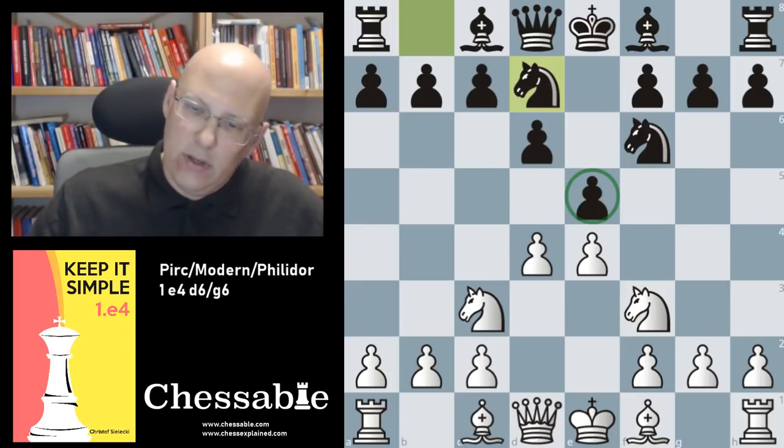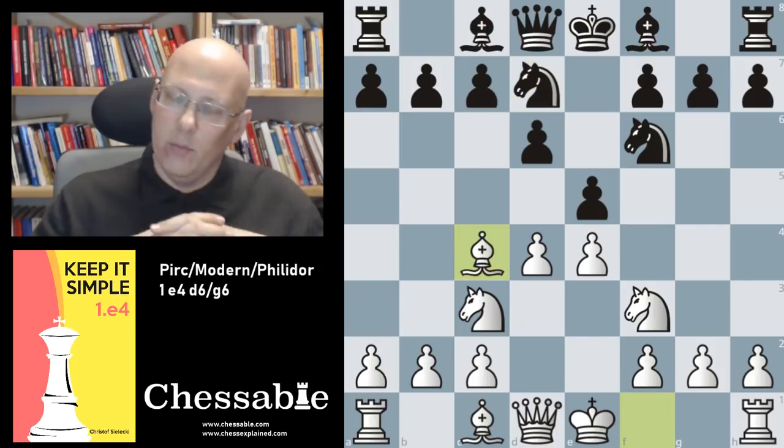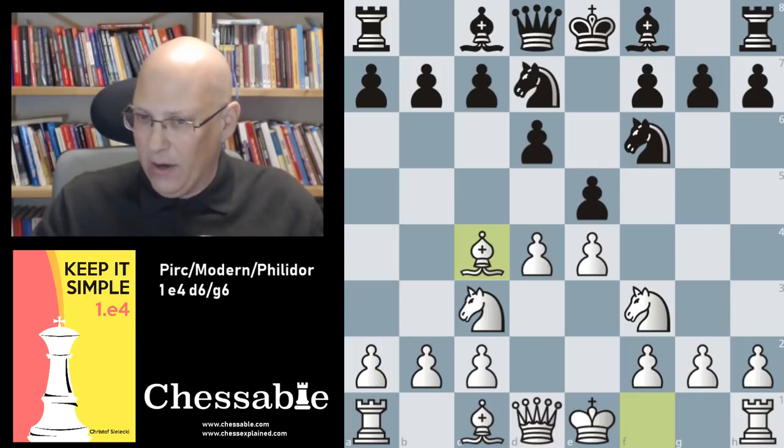So what are we going to play? Bishop to c4 — this is the most promising move and the main line for ages. It is a very reliable move, positioning the bishop on the most active diagonal. Very natural play.